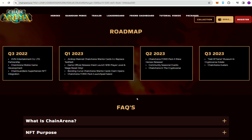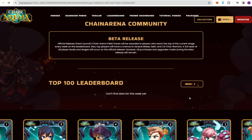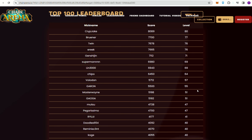And what do you get when you participate in this beta test? Well, you get a lot, even a whole lot, if you play well. When participating in the beta test, players who reach the top of the current phase's leaderboard weekly will receive the FOMO Chain Arena pack.